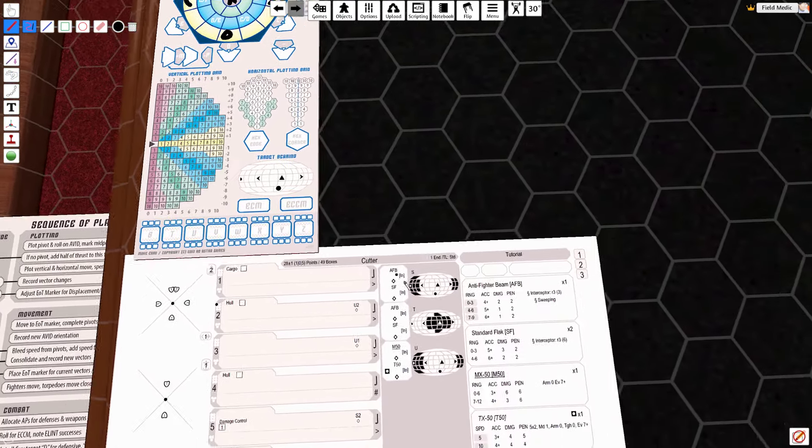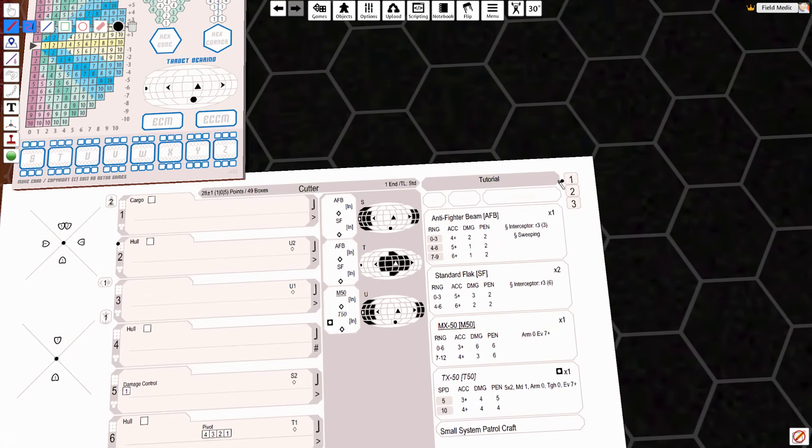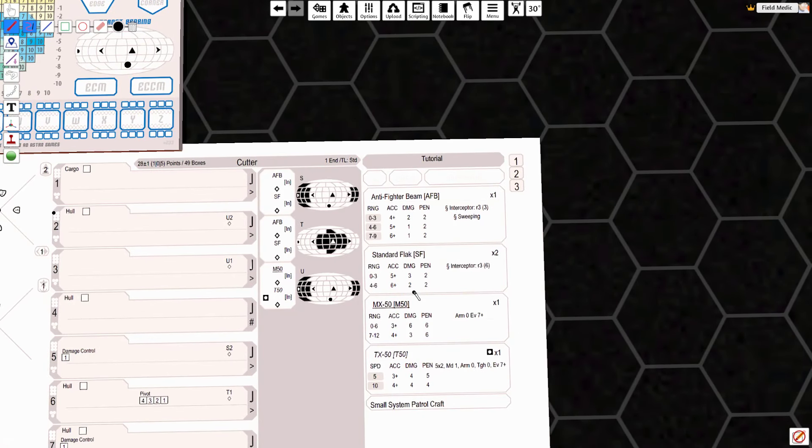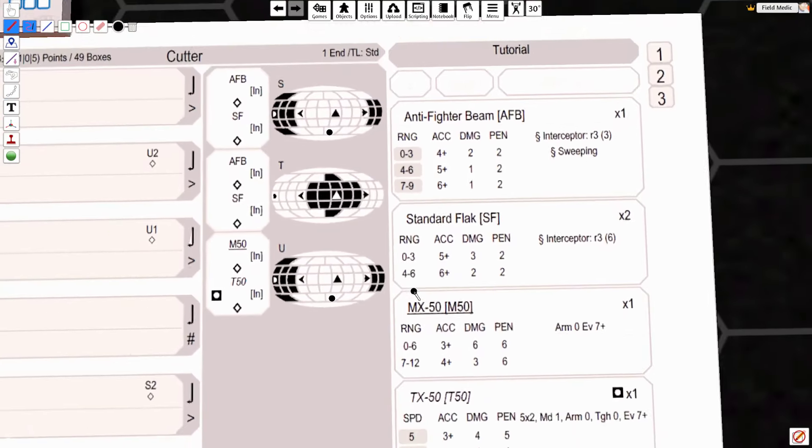So that means our anti-fighter beam and our standard flak weapon is in range. Now let's talk about action points for a minute. This particular ship has three action points available. Action points mean two things — they're kind of a combination of bridge commands and energy allocation. Anything that's shaded requires action points to fire. So in this particular case, if he was in our port arc, we could engage him with both sets of these anti-fighter beams, but it would cost us two action points to fire. Keep in mind if you have shield reinforcement, we'd have to go ahead and work with that as well.